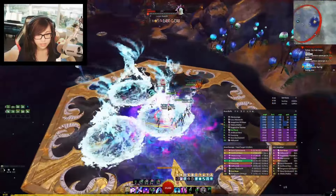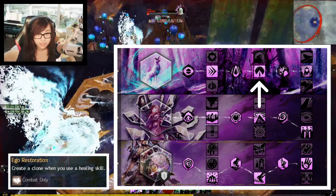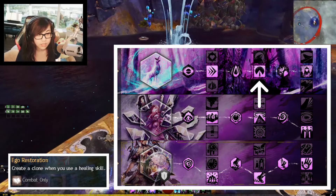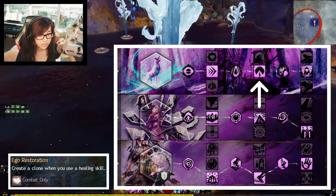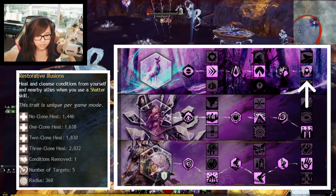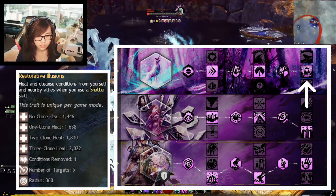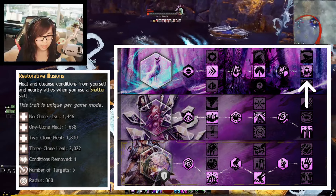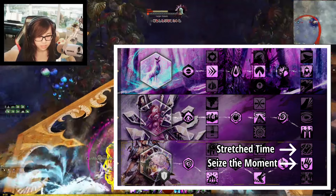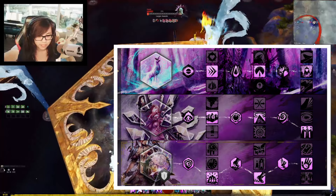For traits, you'll want to run this setup. I want to highlight a few key ones. First is Ego Restoration — you create a clone every time you use a heal skill, including all charges of your heal mantra, meaning you get 3 clones every 10 seconds. Next is Illusionary Inspiration: any time you create a clone, you heal others. Finally, you have Restorative Illusions — when you shatter, you heal your allies, and for every extra clone the healing is increased. I also want to mention Stretch Time vs Seize the Moment: one provides Alacrity, the other provides Quickness, and the playstyle between both is identical, so bring whichever boon your squad is lacking.